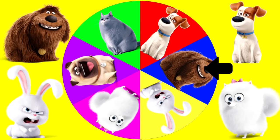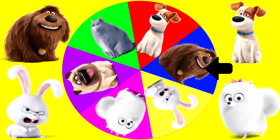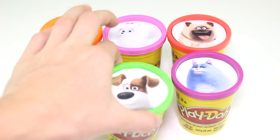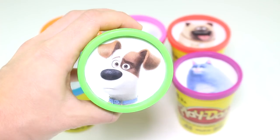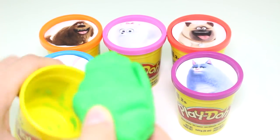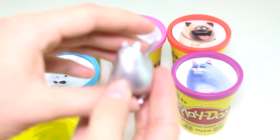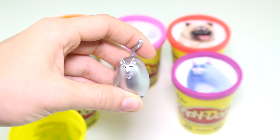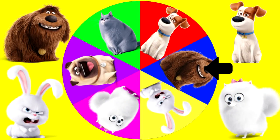Let's spin that wheel and see which character it lands on first. It's going around and around and around — and it landed on Max. Max has the color green Play-Doh cup. Let's see what's inside of his Play-Doh. Ooh, check this out — this is a silver Chloe. Look at how shiny she looks.